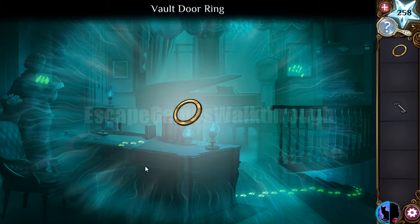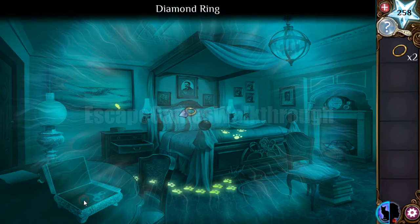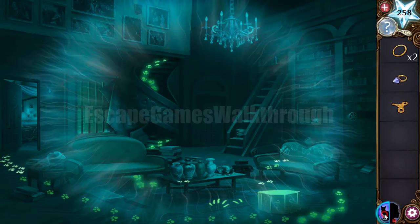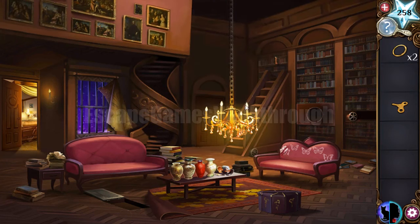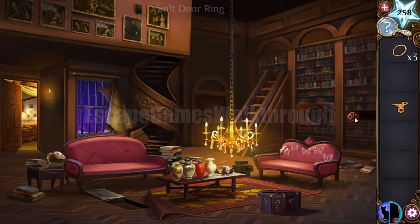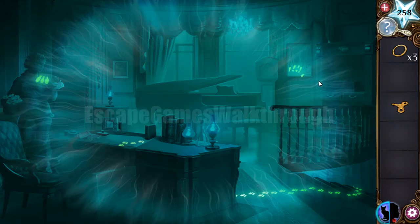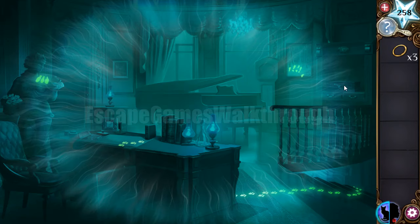This key opens this box — inside there's a diamond ring and another key for another box. With the diamond ring we can break this glass, get the oil, and oil this gear to lower the chandelier. One more ring is on the chandelier. Transforming into the cat and listening to this box, we can hear the sound sequence: five, four, one, three, two.